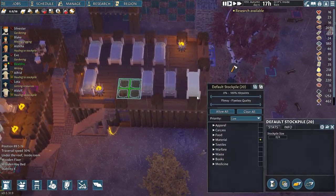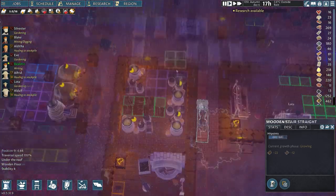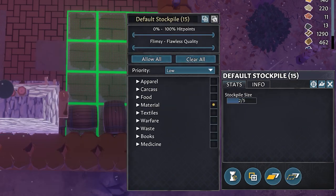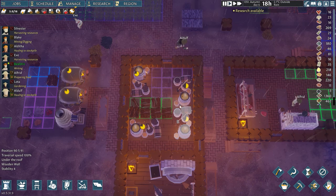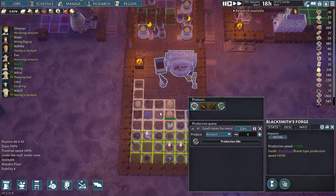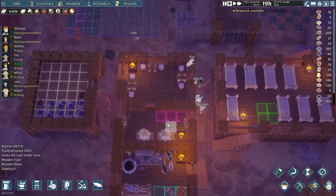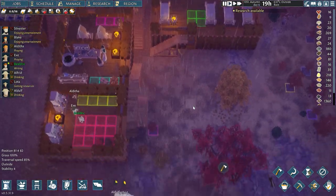I need to fix this by increasing the priority of certain stockpiles. I want the stockpile closest to producers to have high priority so it's always stocked with sticks and wood. I'll set high priority here because it's close to producers using those materials, and also at the blacksmith's forge which uses wood. By disabling wood on lower-priority stockpiles and setting high priority on those next to actual workstations, the other stockpiles won't be filled first — the ones near workstations will be.